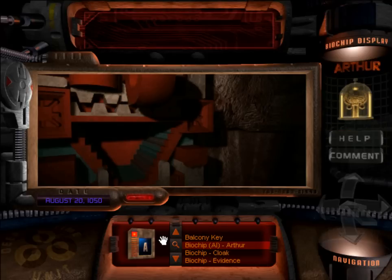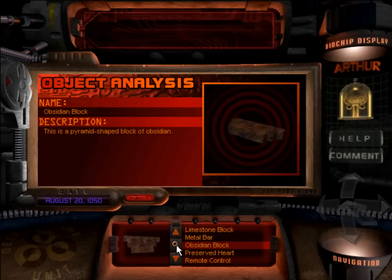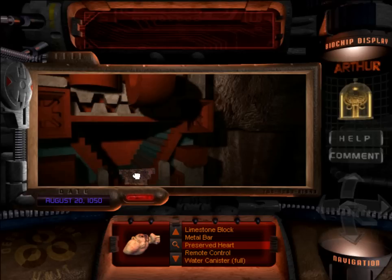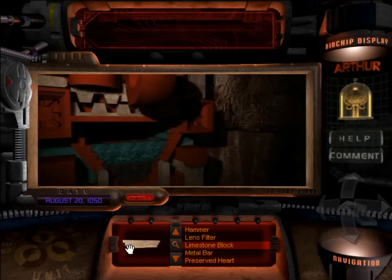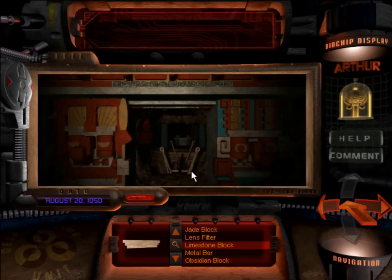This door is different from the other ones, obviously, because of the pyramid shape here. What do we have in our inventory that we just picked up that is a pyramid shape? Well, how about the three blocks that we got from the other three trials? This one's obviously very shiny. Let's just put in all of the blocks that we just picked up: plain stone, jade, and obsidian.